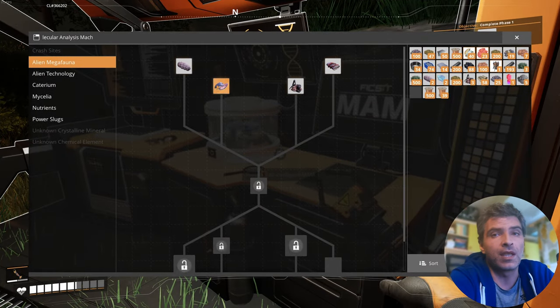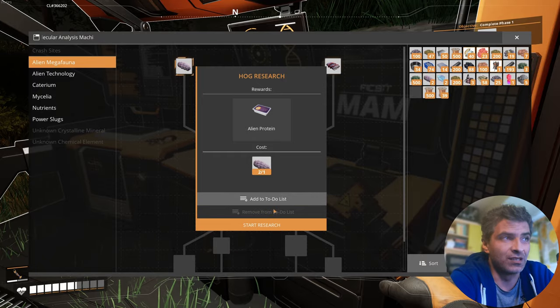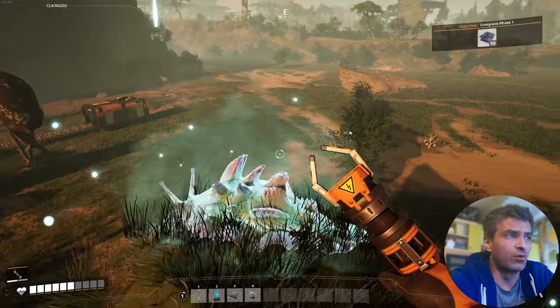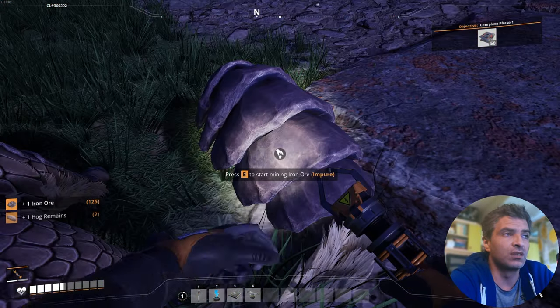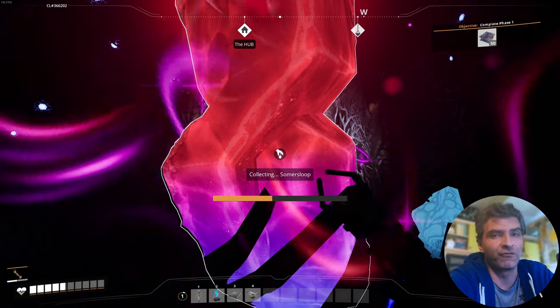Tip number nine: use the MAM — the Molecular Analysis Machine — to do some research. You'll often stumble upon special resources, and doing so will unlock more cool stuff for you to enjoy. So pick up hog remains, all seeds you can see, snails, mushrooms, and all that. Don't worry too much about your health as it regens pretty fast.